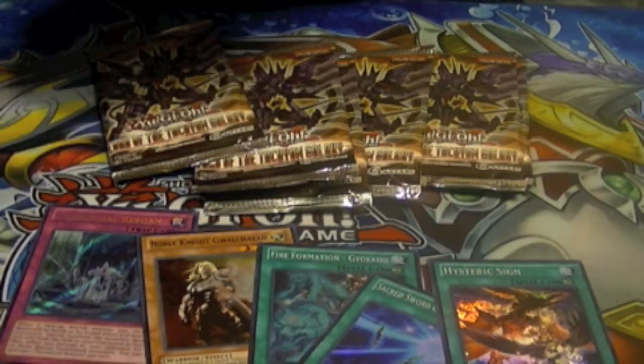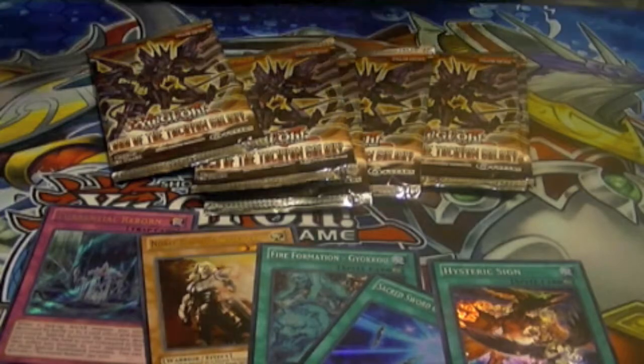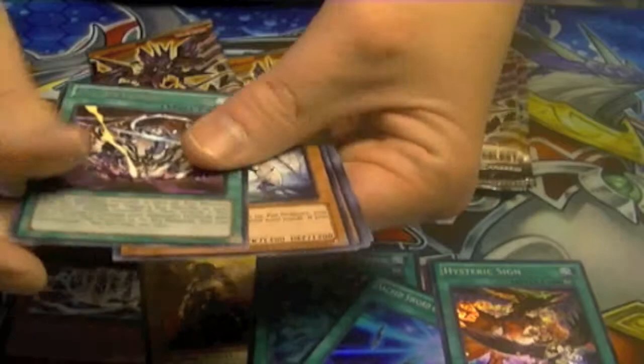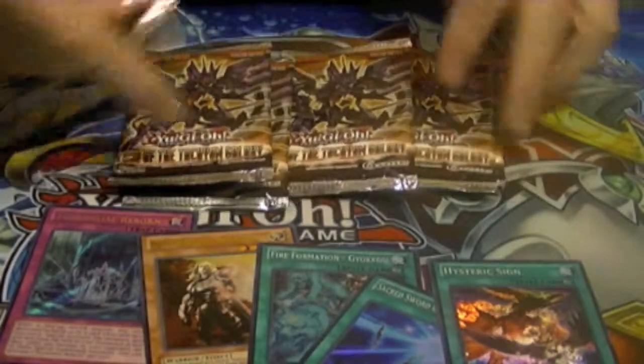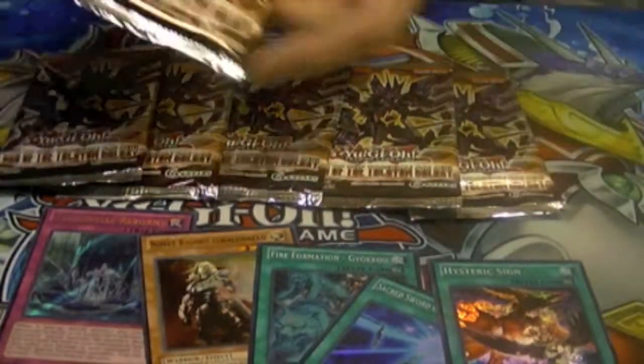On the Sacred Sword, it's essentially a plus two — drawing two and adding a third for the cost of one card. And here we have a rare Xyz Revenge. To me, it's a plus two: that's drawing two and adding a third for the cost of one card.